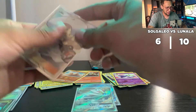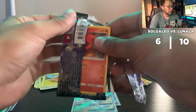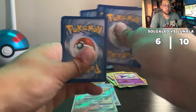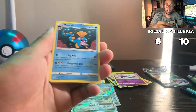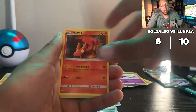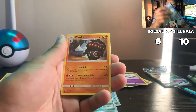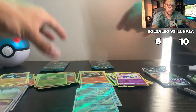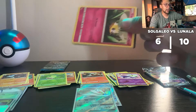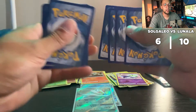Lunala is absolutely crushing it right now. The score is ten to six — I don't know what Solgaleo is going to do. I think this is game over for Solgaleo. He'd need to pull a hyper rare out of Forbidden Light or at least the Espeon GX to make a comeback. Larvitar, Whismur, Bellsprout, Wailmer, and a non-holo hit out of the second-to-last Celestial Storm.